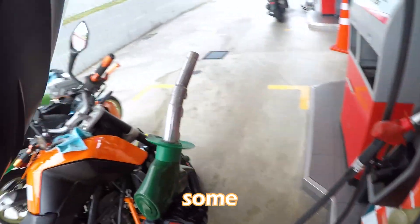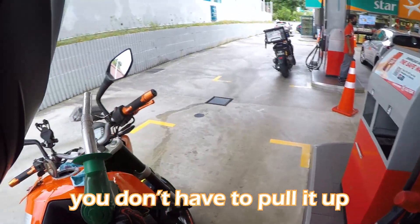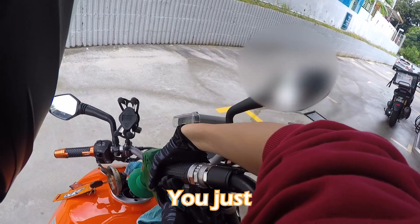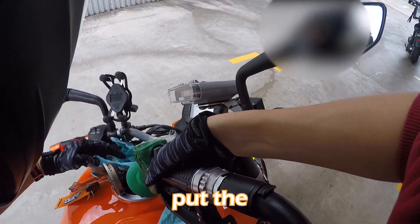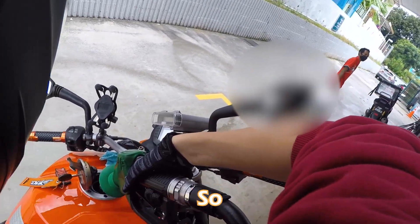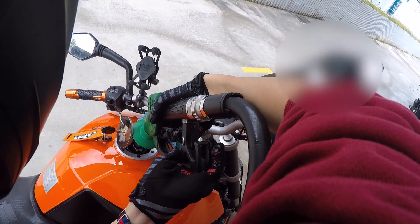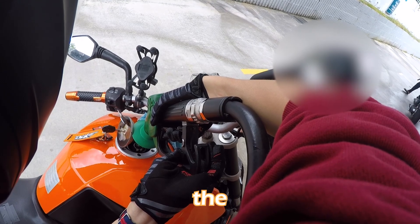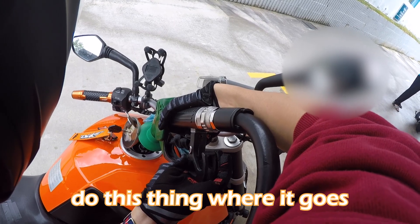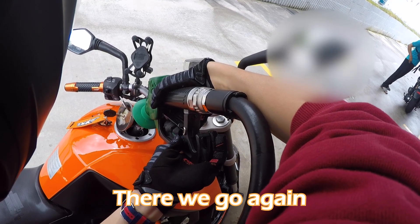Now you want to pull out the hose and pull this tab up. Some gas stations are automatic so you don't have to pull the tab up, but some do — just look out for that. Put the hose inside your gas tank and press the trigger like a gun. While you're fueling, the gun may suddenly stutter and stop — that's the nozzle auto-cutoff activating.